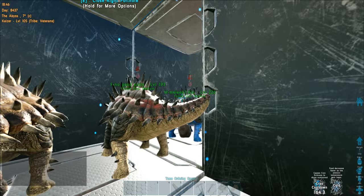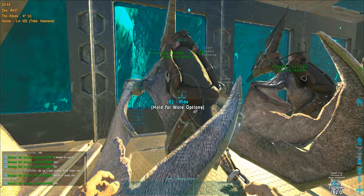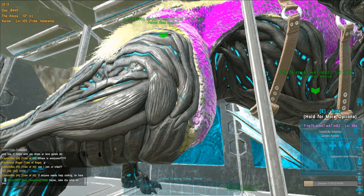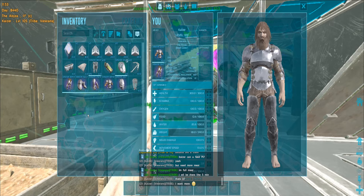New day starts with mating some dinos — gonna get rex eggs and ankylo eggs, and downstairs we got terrors ready to mate. More breeding and raising. Mana baby is also coming soon, but you can't use manas underwater so this should not be your primary objective.